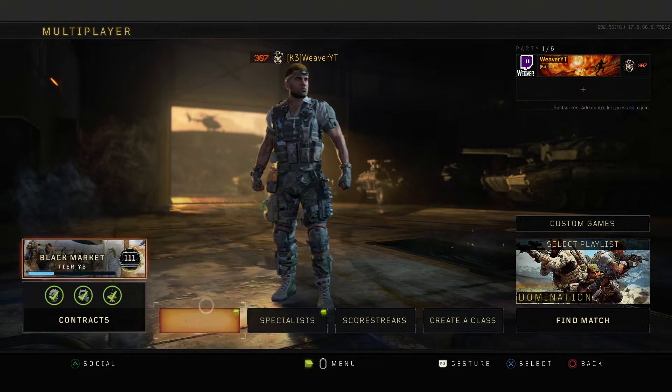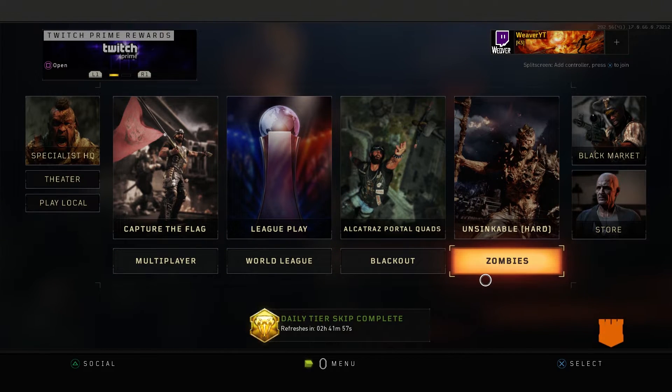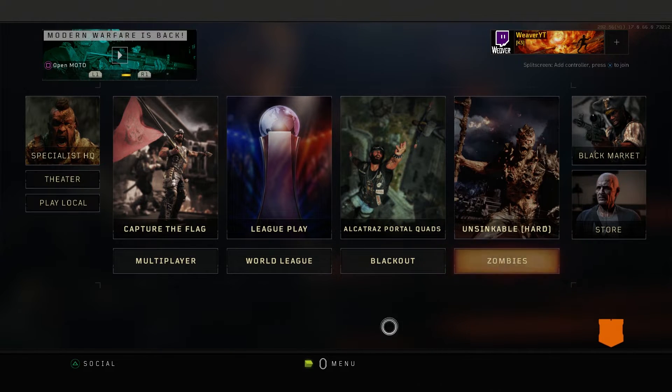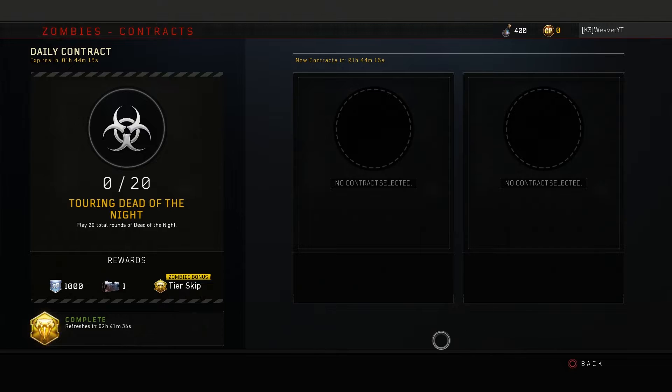If you go to Zombies, you can actually get two free drops just from there. There are double tier skips when you play Zombies. After you load up Zombies, you can see right here there is a complete tier skip plus a Zombies bonus tier skip.